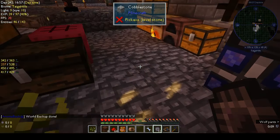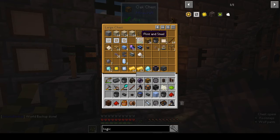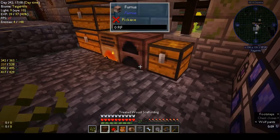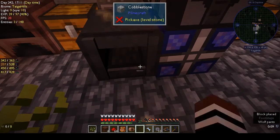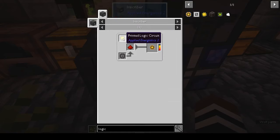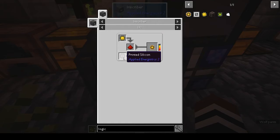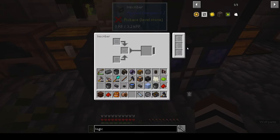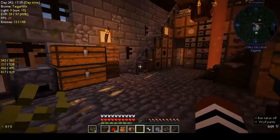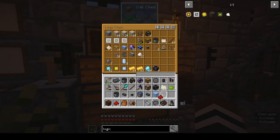We can also put down the inscriber and make the other presses one at a time — it's a pain but it's better than nothing. To make the logic processor we need the printed gold circuit, redstone, and the printed silicon. We need eight of those.